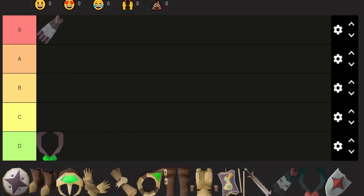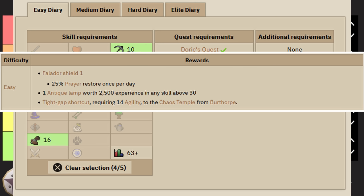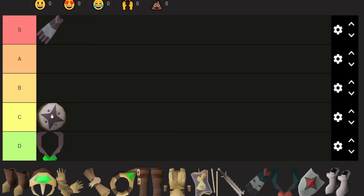Falador easy. A couple of stat requirements, although completing Doric's Quest and Knight's Sword almost completes all the stat requirements for this diary — so that's pretty effortless. The 25% prayer restore once per day sounds like it would be really good, but that's less than a prayer potion in every single situation. And it's one of those things where, because it's such a small amount, you'll often forget to even take it out of your bank. It's almost never going to get used — whereas the Ardy Cloak gives you infinite prayer at the click of a button. The shortcut used to be a decent moneymaker for Zammy Wines but is pretty much irrelevant nowadays. I'll pop it in C tier.